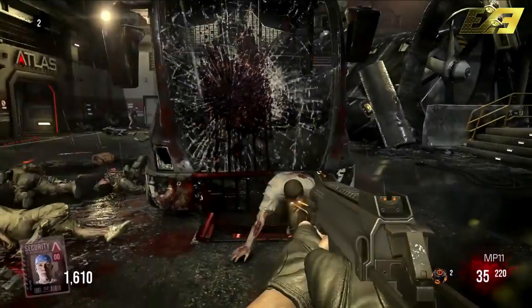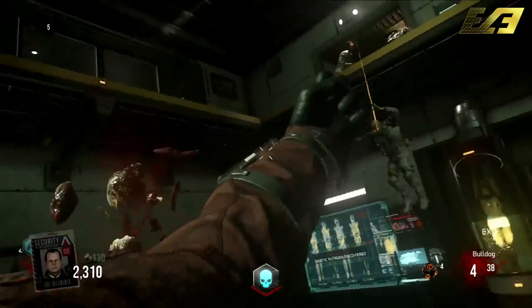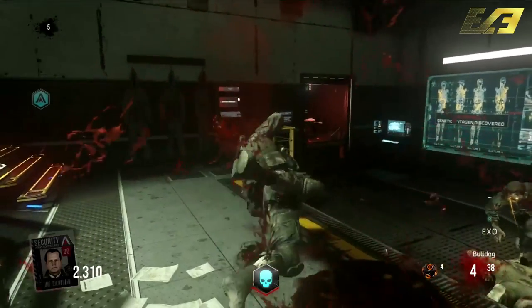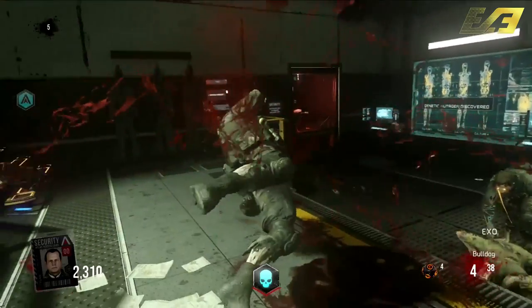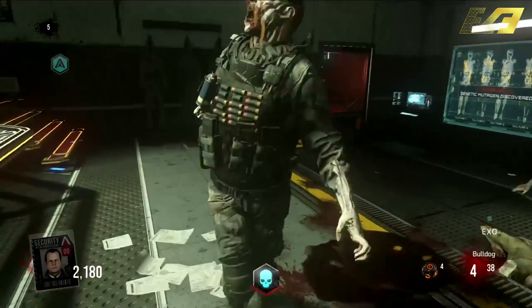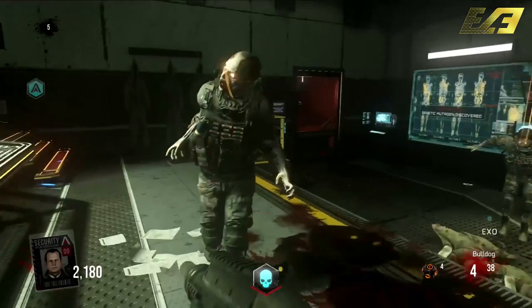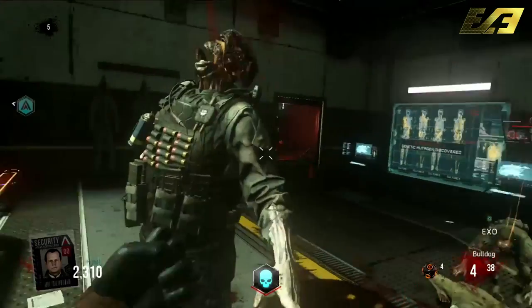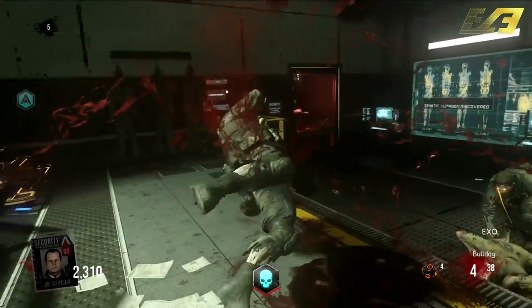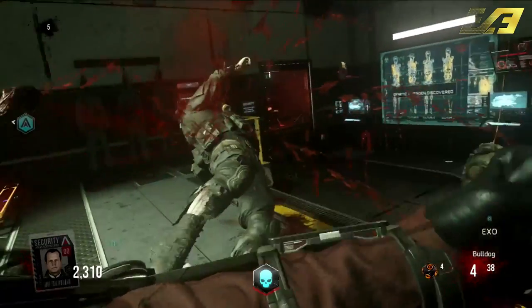The very last thing I want to talk about from this trailer is the fact that Instakill returns. We already saw that double points is returning, so that's two of the big wonder perks from Treyarch zombies. Playing into that, seeing some fan favorites return — and what I loved was this player was using Instakill by punching or knifing the zombies instead of wasting ammo. We're probably going to see a few other wonder perks returning in Advanced Warfare Zombies as well.